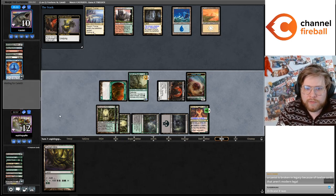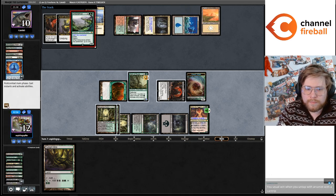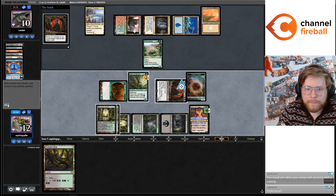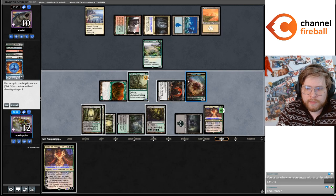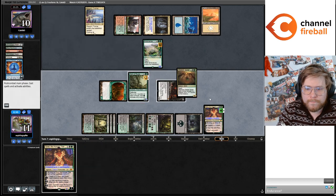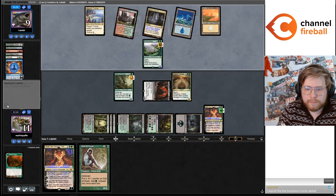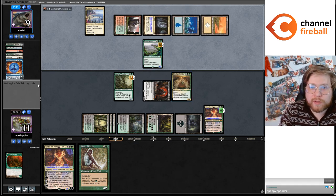I guess maybe I shouldn't have sacked now, because Solitude is actually kind of likely. Okay, it was Endurance. Another copy of Grist. Let's draw a card — spiders could draw. I've always liked Obelisk Spider in this deck. I do only have one Yawgmoth left in the deck here, so if they have Fury — which they do have — things get a little dicey.